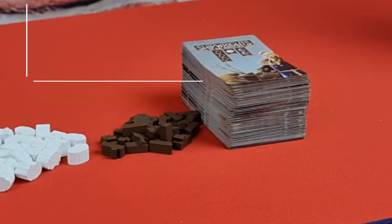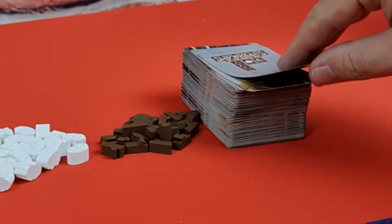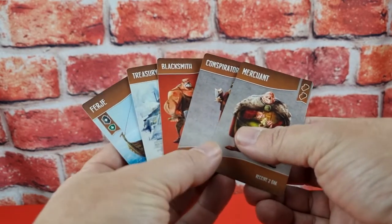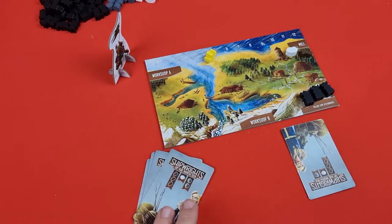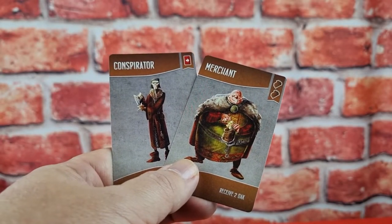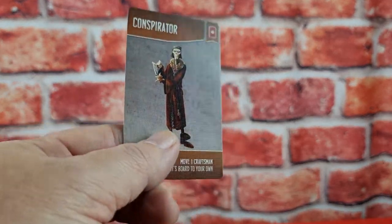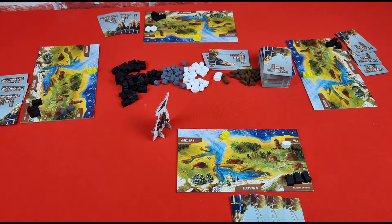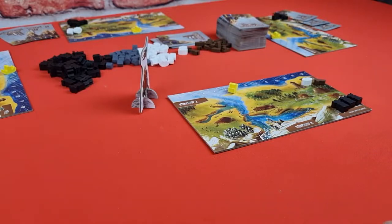In the morning phase, each player will acquire three cards. The player who has the pioneer token will draw cards equal to the number of people playing plus one. They look at those cards, choose one to keep, and pass the rest to the player on the left. That player does the same, continuing until the last player who has two cards — they keep one and discard the other face down. Repeat this process two more times until all players have three cards in hand, ending the morning phase.